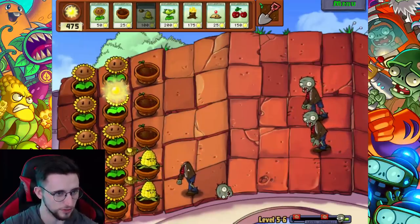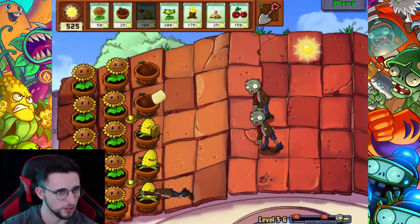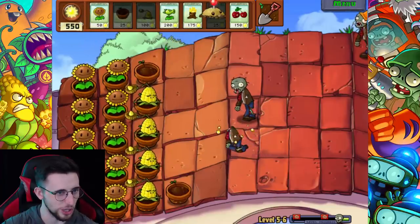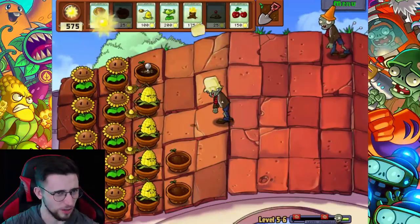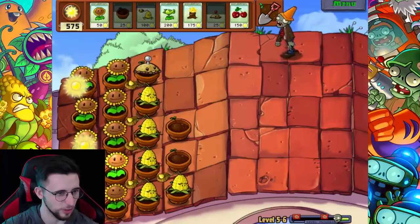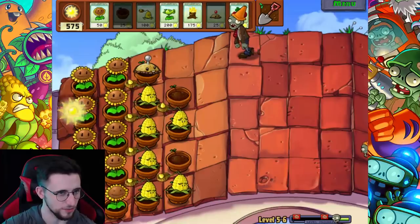What I'm gonna try is putting stuff along the top lane on an angle - I can put repeaters up there and they'll actually work. I'm thinking maybe two layers of kernel-pult, then stick repeaters up on top, then torchwoods in front of them - we could be laughing. For the moment I'm saving up sun, then I need to get the pots down. I'll put a potato mine there for now and start working on the other lanes to buy myself some time.